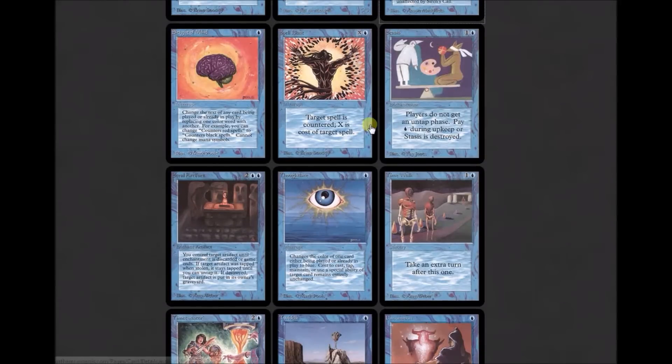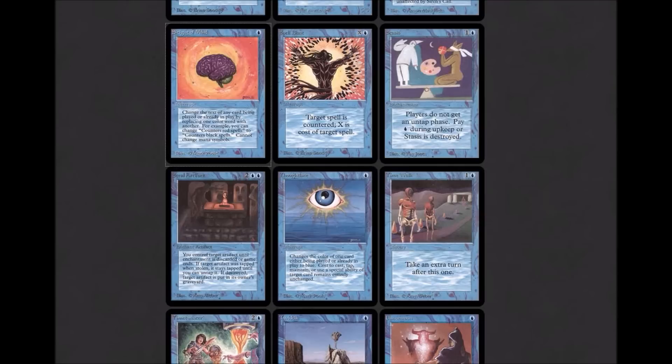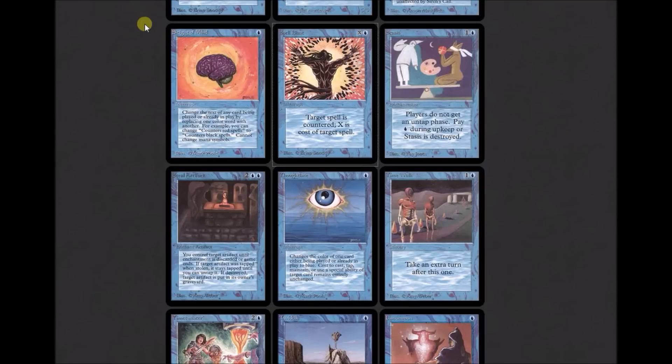Sleight of Mind is another blue color-change card: 'Change the text of target spell by replacing all instances of one color with another. For example, change target black spell to target blue spell. This effect lasts indefinitely.' Spell Blast: target spell is countered; X is the cost of the target spell. Pretty straightforward, not bad. Next up is Stasis — a horrible card.